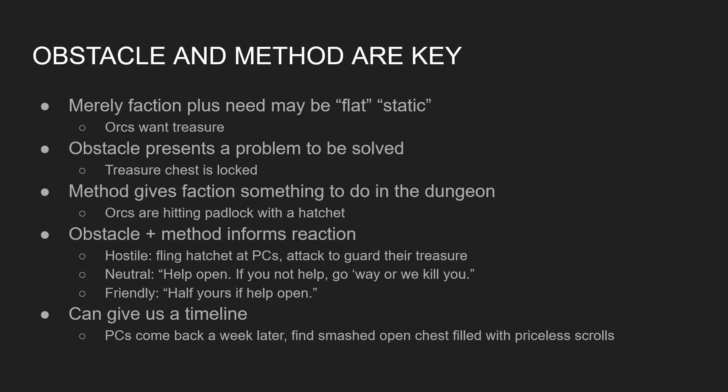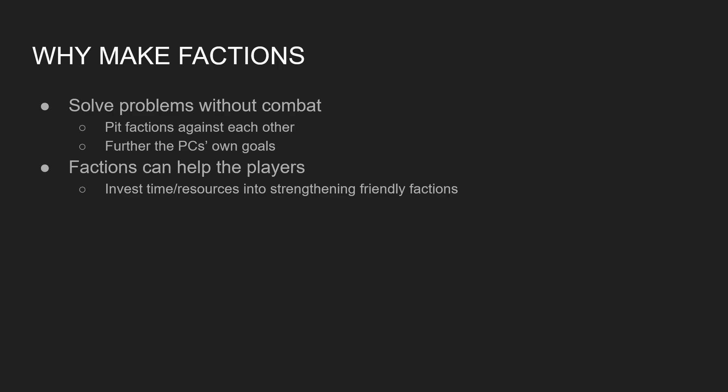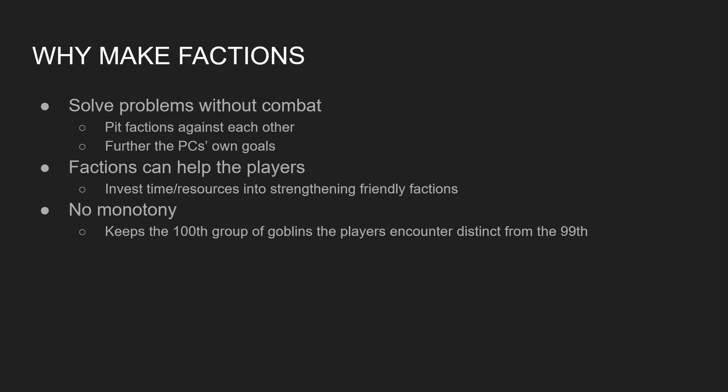By keeping events fluid, we can make things feel more real. However, I'd recommend for a first-time referee to keep things a little more in stasis rather than overwhelming yourself trying to track all these different things. Why make factions in the first place? We can solve problems without combat, help players out by giving them friendly factions, and make them invest their time and resources in growing those factions. And importantly, if you encounter the 100th band of goblins in a campaign, this time it's going to be distinct from the 99th because the faction's goals, obstacles, and methods are going to be distinct — and that will help keep things fresh and new for your players.